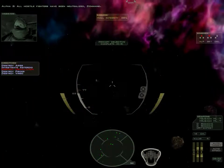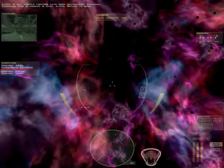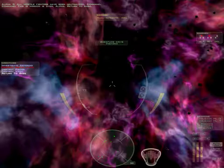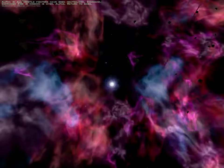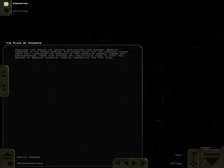All hostile fighters have been neutralized, Command. This mission is over, Alpha — return to base. Command has issued no official explanation for Admiral Bosch's presence in the Dinev system. The hidden base and the shielded cargo units only compound the mystery of the Admiral's agenda. Under the circumstances, there was nothing you could have done to stop the escape of Bosch's command frigate, designated the NTF Iceni. That was the second mission. I'll catch you guys next time. Until then, take care. Bye.